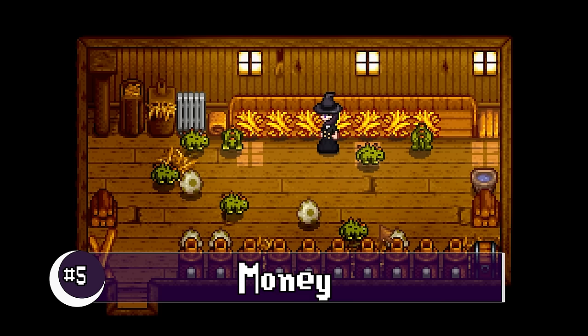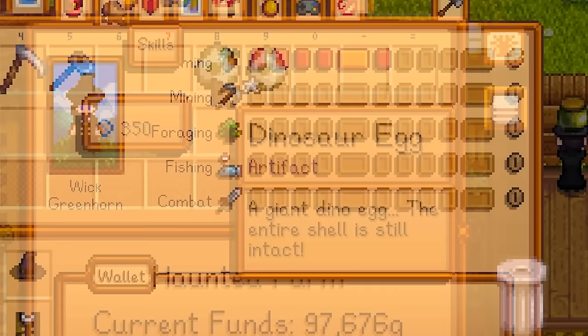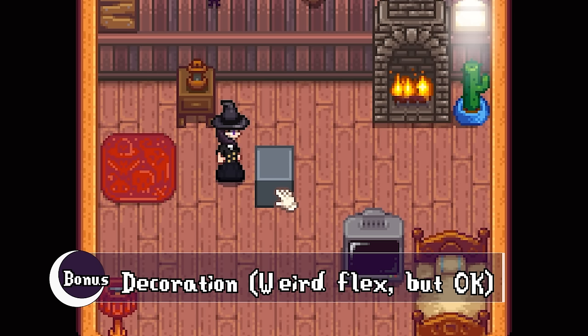Number five: money. It's much better to turn these eggs into mayonnaise if you're wanting to make more money, but you can also sell each egg for a base of 350 gold, the price going up with the higher quality that you find. Surprisingly, the price of the dino eggs are not affected by the rancher profession, unlike regular eggs. And a bonus use for the egg — not really that useful, but you can absolutely place the dino egg on a table to decorate.